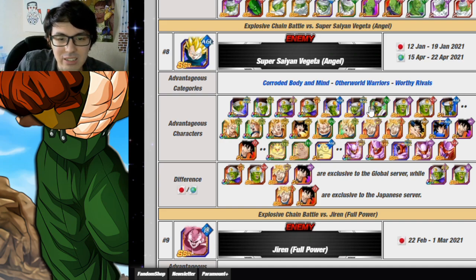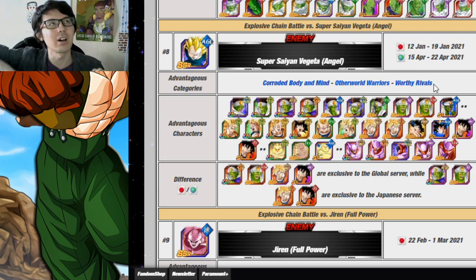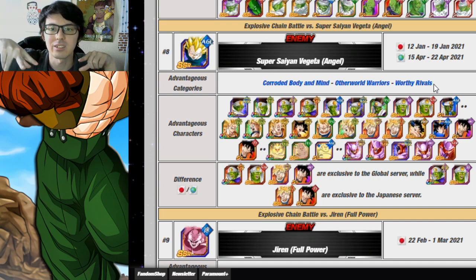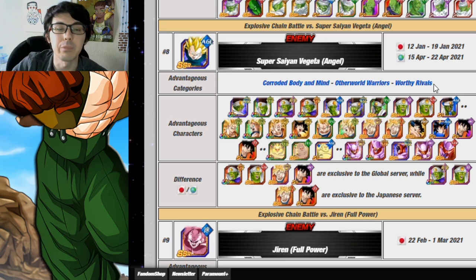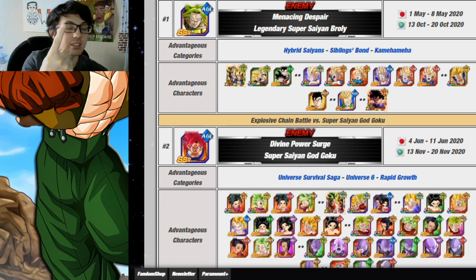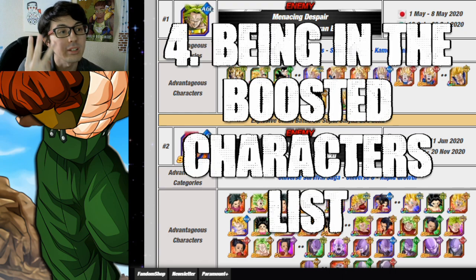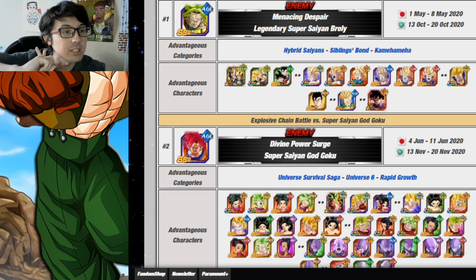People ended up running an Otherworld Warriors or Worthy Rivals team instead — something like Majin Vegeta, Super Saiyan 2 Vegeta, and Super Saiyan 2 and 3 Goku, because those all linked pretty well together. A lot of it comes down to: one, sharing links; two, sharing categories; three, sharing type. Those are all going to be factored into your points. The supporters from your friends and the units you link them to should share as many links, types, and categories as possible.